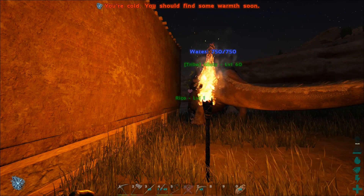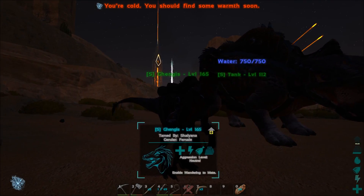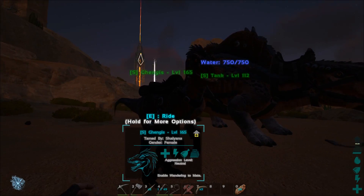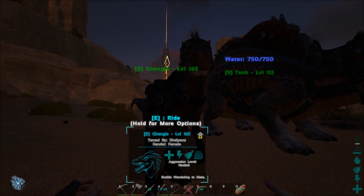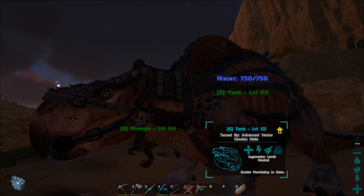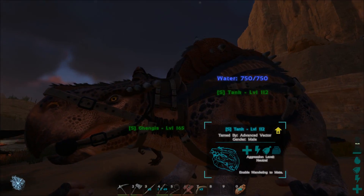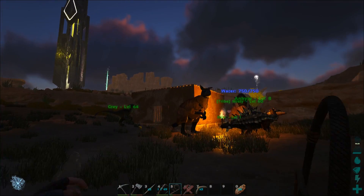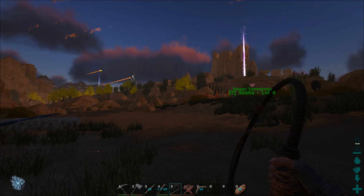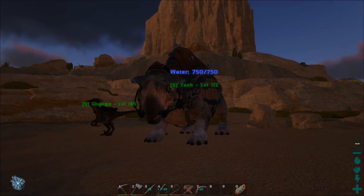I did tame a few dinos. We've got Genghis here, my level 165 raptor — when I tamed him he was level 112. I didn't have any prime meat so he wasn't a perfect tame, but still definitely a worthy mount. And then we've got Tank — probably Tank 2.0 — again reasonably high level, around 76 when I tamed him. We have the whips too; they're pretty cool, they don't really seem to do much damage but they kind of force critters to run off.